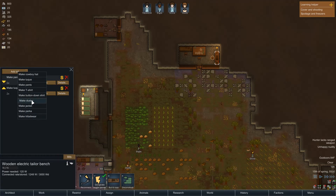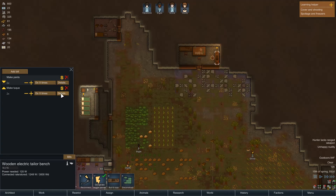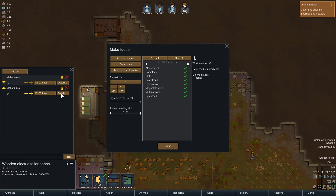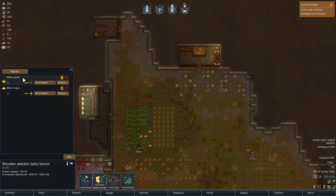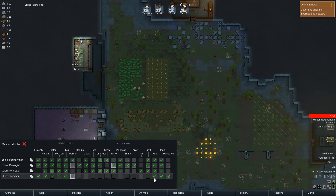Jacket? Probably don't need a jacket. It doesn't really say what this is — well, pants, but it doesn't say what that is. And let's also add some cowboy hats. I think I want to take Shorty off of everything — don't cook, don't grow, don't mine, don't cut plants, don't do art, don't haul, don't clean. I just want you to do research right now, but you all need to take care of fire.